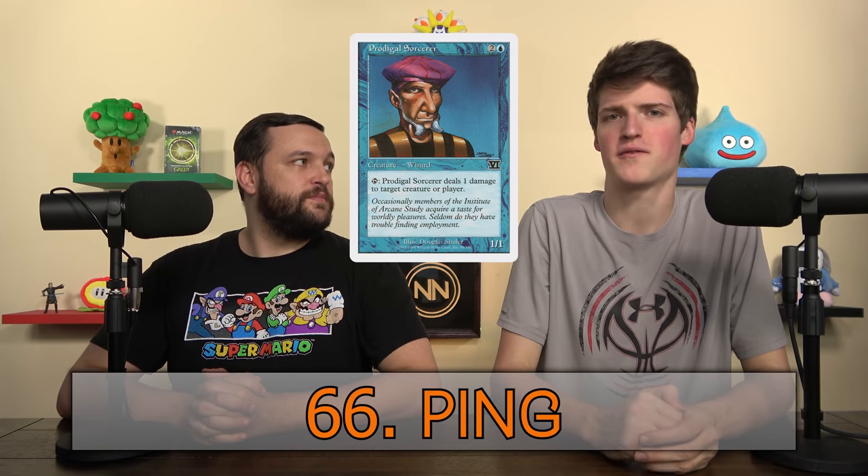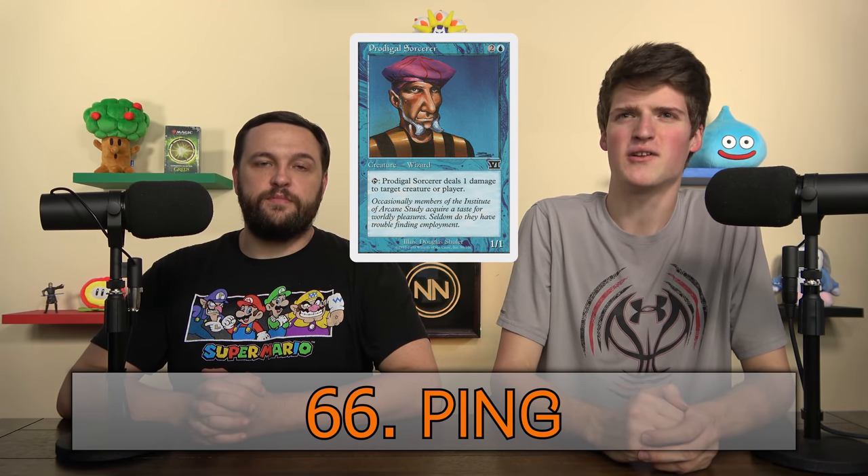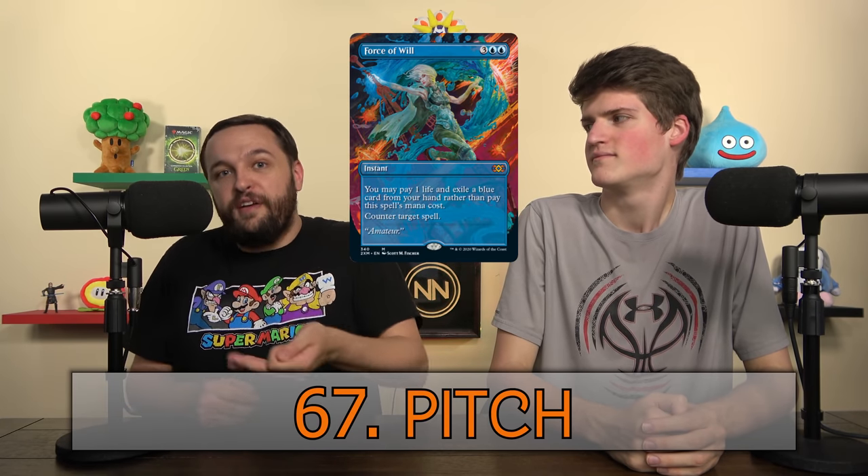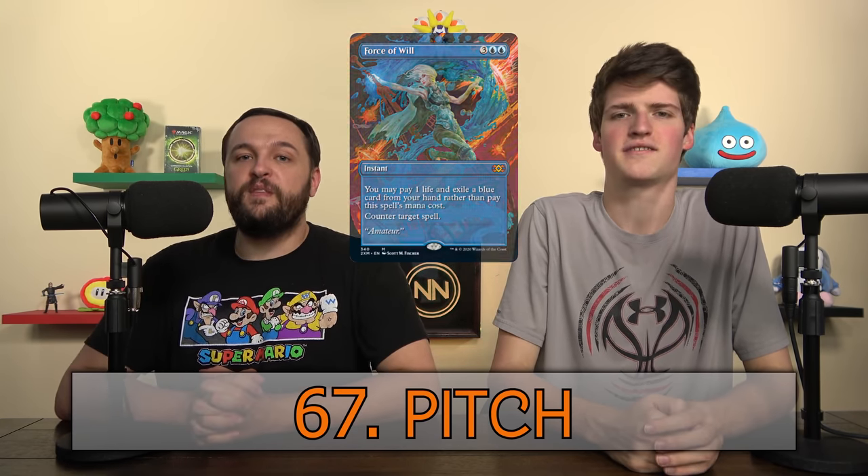Ping — a small amount of damage usually inflicted by a creature, especially in increments of one. Think of Prodigal Sorcerer, which some people call Tim. Pitch — this is where you discard a card to do something. Force of Will is a classic example: you pitch a blue card so you can cast it for free. It's usually discarding or exiling.